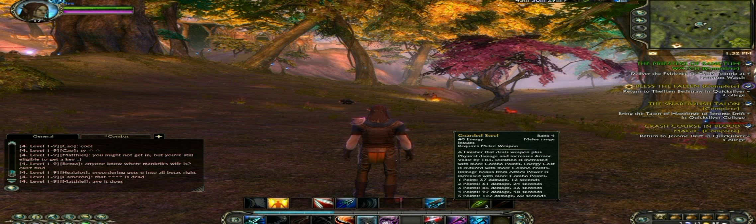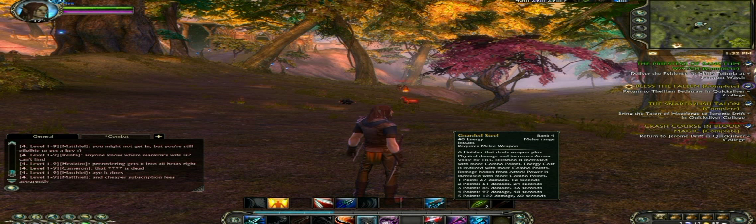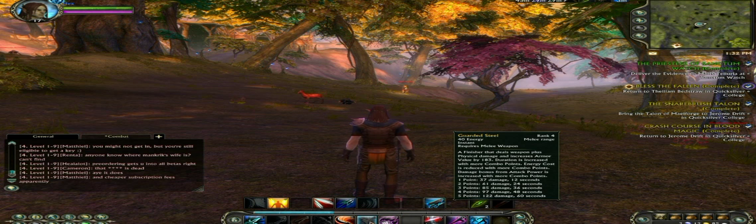Guarded Steel is another example of a combo skill. It does less damage, but it has a defensive bonus. So normally I'll want to use Guarded Steel early in the fight so that I can get the defensive bonus for as long as possible.